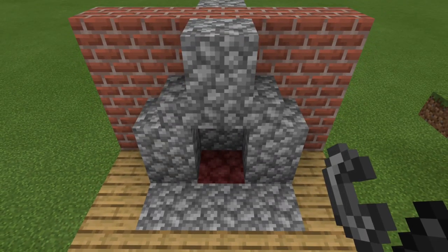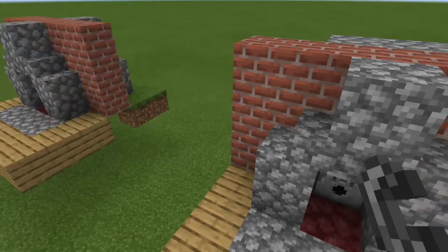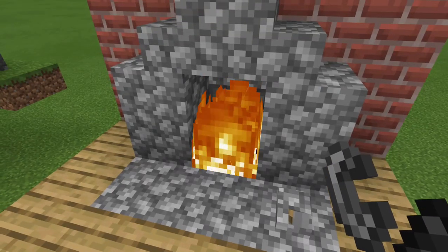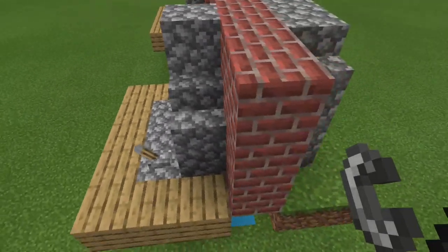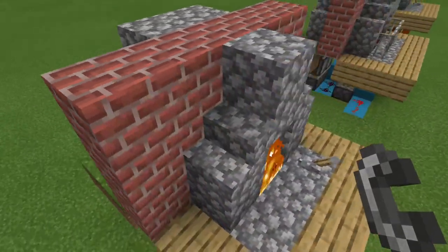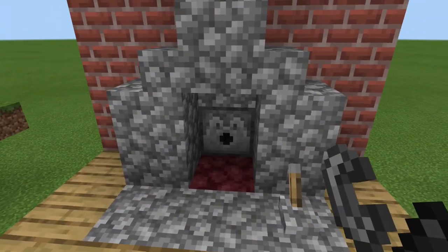So let's go ahead and take a look at design number one. Moving over to the right, we have design number one, which looks just like this. Except, of course, we do have the dispenser and a lever. So if we flip it, that will activate our fireplace. Notice we don't have any redstone exposed — everything is underground, so you can still have your clean design. And to turn it off, all we need to do is flip our lever once again.